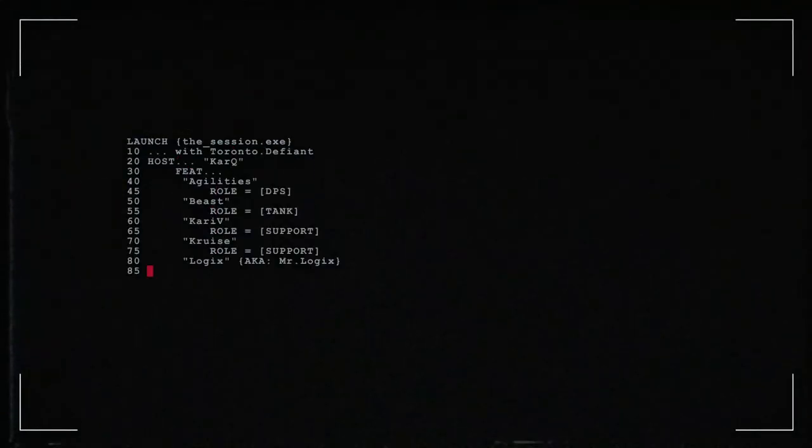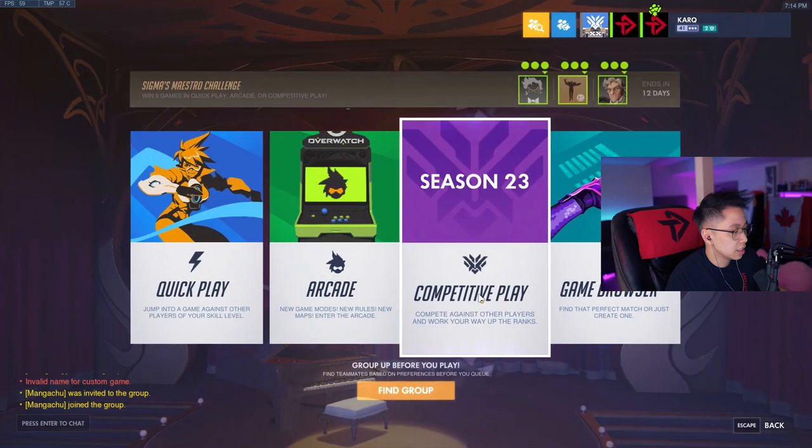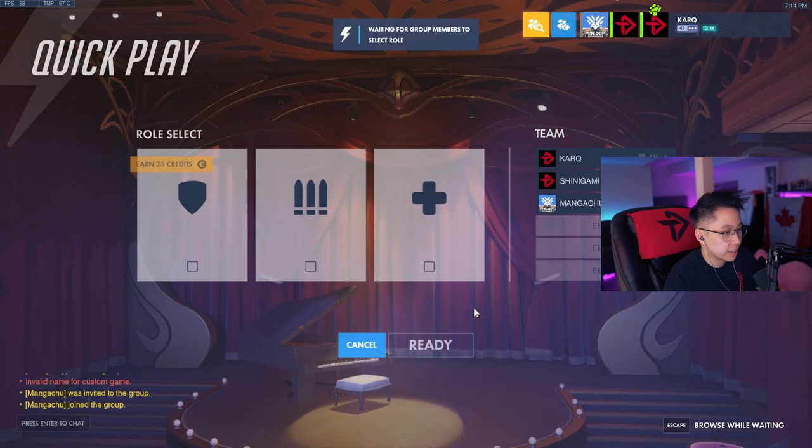Hey Defiant fans, this week on the Session presented by Bell, we have Mangachu joining us to teach some Torbjorn to our guest Mikey. We're going to learn a little bit about how to position with him, whether to stay with the team, whether to flank, and most importantly, hammer kills. Let's all hop into quick play.